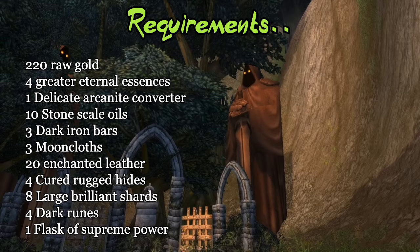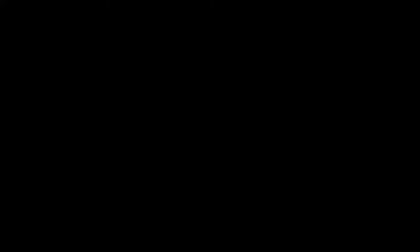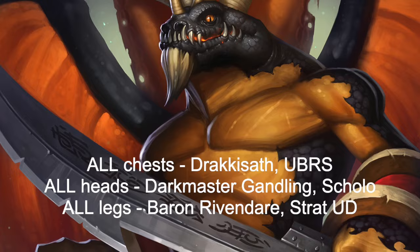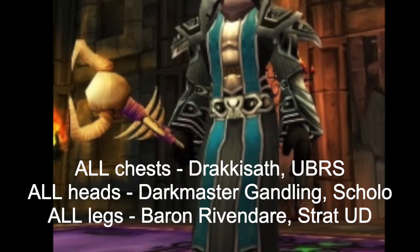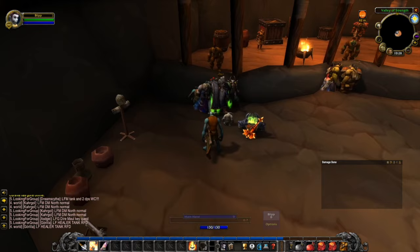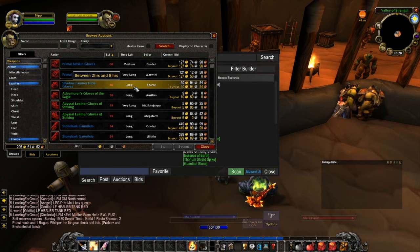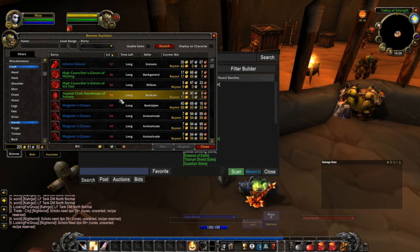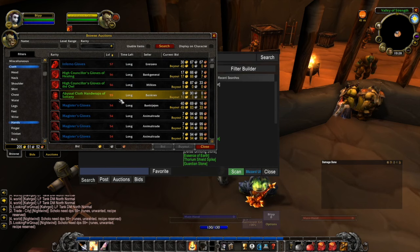You will also need to have Honored Reputation with Argent Dawn, and at least know someone who is at Friendly Reputation with Cenarion Circle. Before going into each class set specifically, I'll go over the things all sets have in common. All chests drop off General Drakkisath in UBRS. All heads drop off Dark Master Gandling in Scholomance. All legs drop from Baron Rivendare in Stratholme Undead. Gloves, belts, and bracers are BOEs for all classes and can therefore be bought on the auction house. I would recommend waiting with buying the BOEs until you have all the other pieces, as the BOEs might drop along the way.